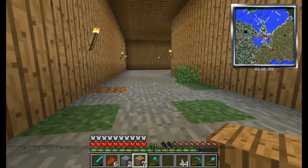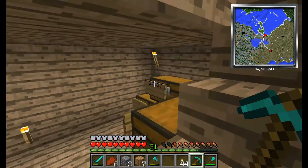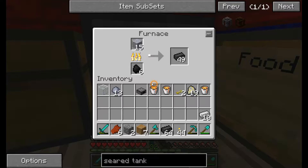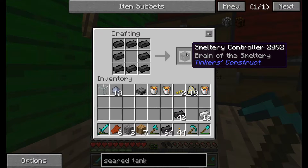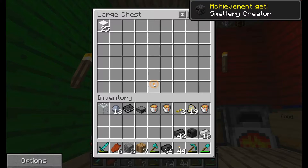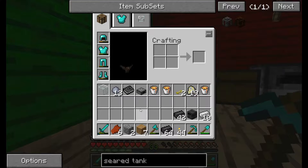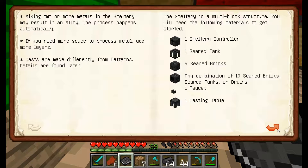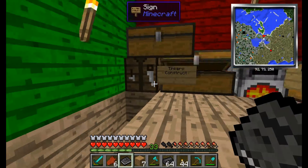I just finished my house and I'll get on to building some Tinker's Construct stuff with the stuff I smelted. I'm gonna be making some Tinker's Construct stuff. I found a village with some Tinker's Construct stuff and that gave me the idea. I just got a Book of Mighty Smelting and I've got a smelting controller.